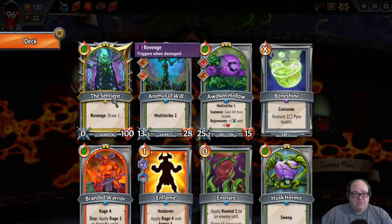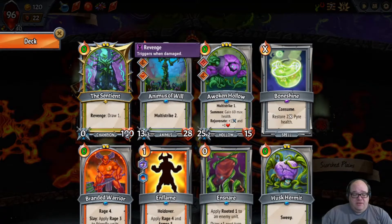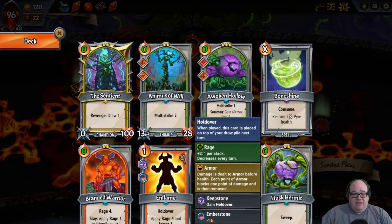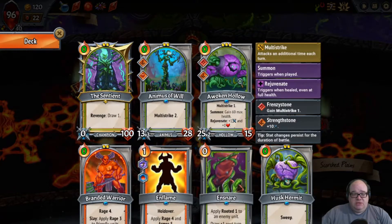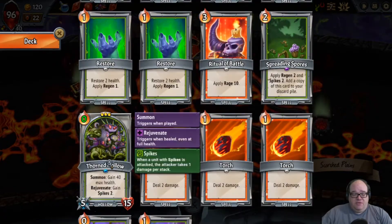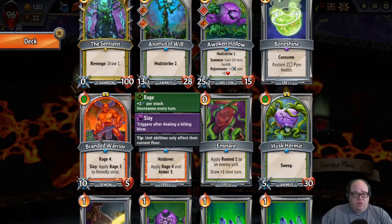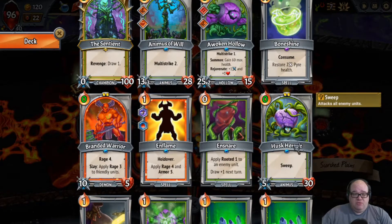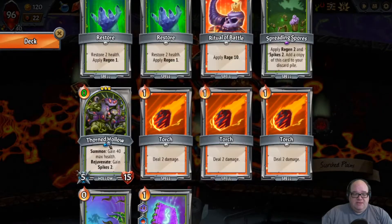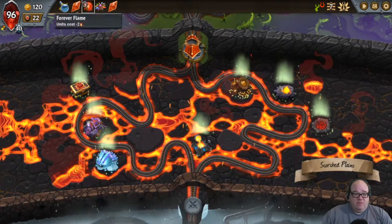Let's look at the deck. We've got our champion with our draw engine — basically, if she gets hit, we draw a card. Got a lot of health, helps her do that job. We've got some people to stand behind her. Barbara the Angry Tree is a great multi-striker, so is Awoken Hollow. We've got another front line with Thorned Hollow — every time you heal him up, he gets more spikes. Spikes are good. And then behind him we've got Brainded Warrior — anytime he kills something, Rage gets put on. We've got our Husk Hermit, which does Sweeping, which is pretty cool.